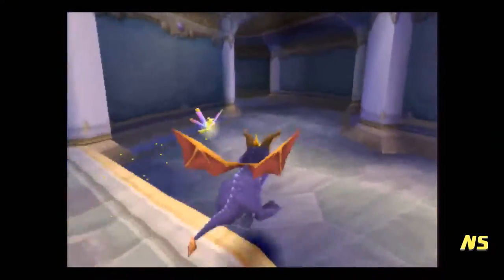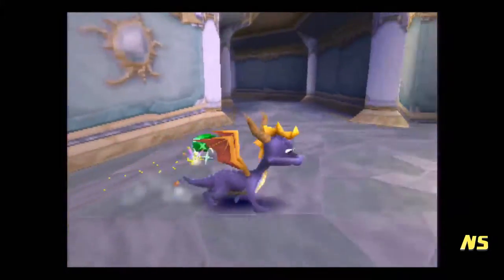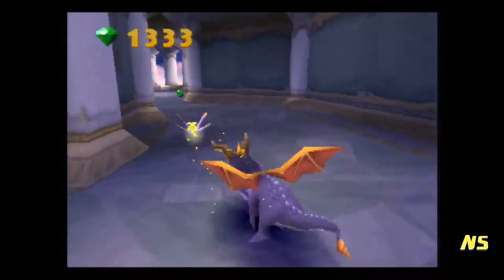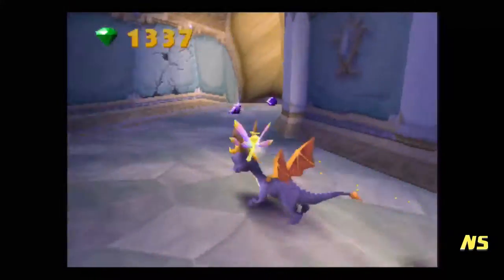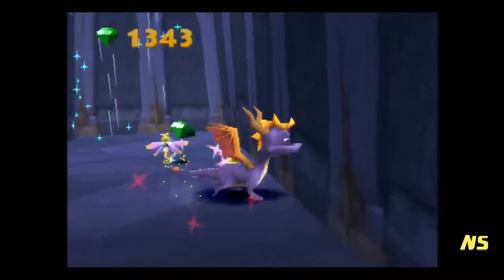Magma Cone — it's a mountainous volcano world. Moneybags is here to steal more of my money, as if we didn't give that fat bear enough. He is literally everywhere and he wants to take your money.